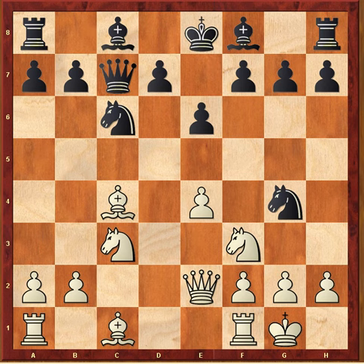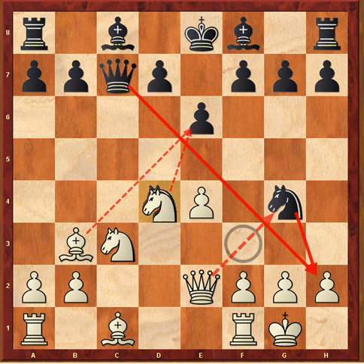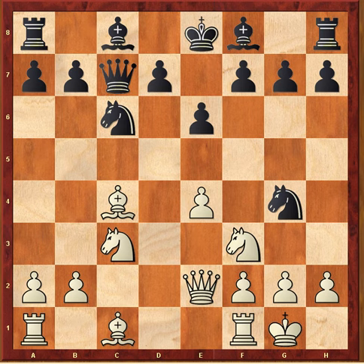White has to be very mindful and make some kind of attempt to get rid of this piece. White falls asleep and plays bishop b3, which looks very normal. But after knight d4, white is completely lost — there's an attack on the queen, and both attacks cannot be parried. For instance, as soon as the knight goes to capture on d4, there's mate. Black won the game.